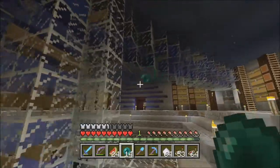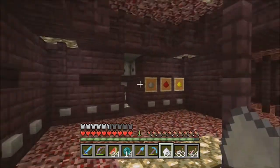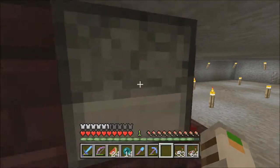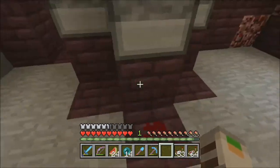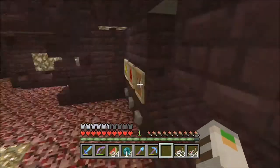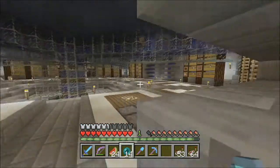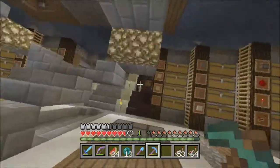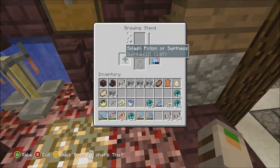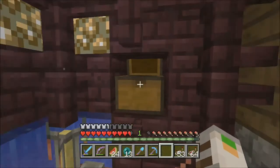Let's throw an ender pearl — this room is really cool, I want to hang out here more often. I still need to build a base, that's the other problem. So the sugar will go there. I need to figure out if it's glowstone or redstone for swiftness 2 — I think it's glowstone.